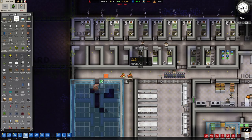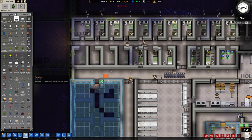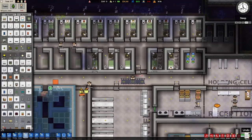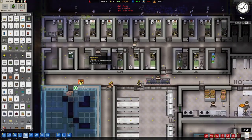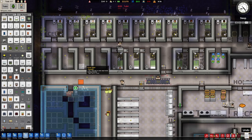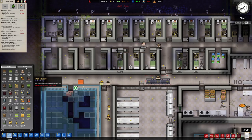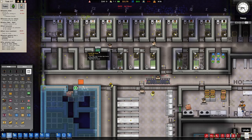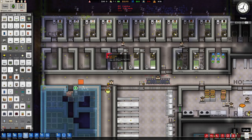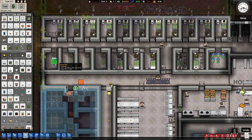Our minimum security guys are doing pretty good. We'll go ahead and take care of their needs a little more up here — some more showers and toilets. And our jail doors. About those shower heads — nobody wanted to tell me about the shower heads. Thanks, guys, appreciate it. I guess he showers in front of his door.